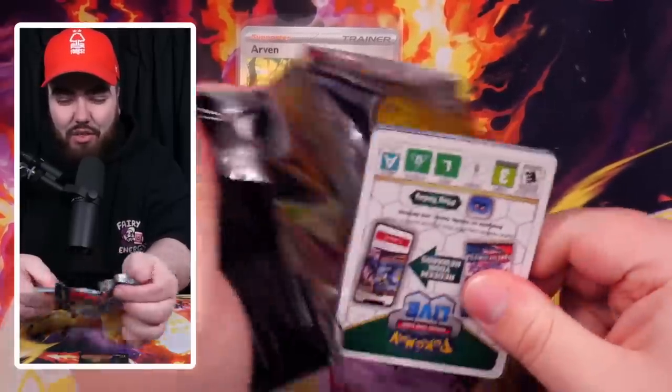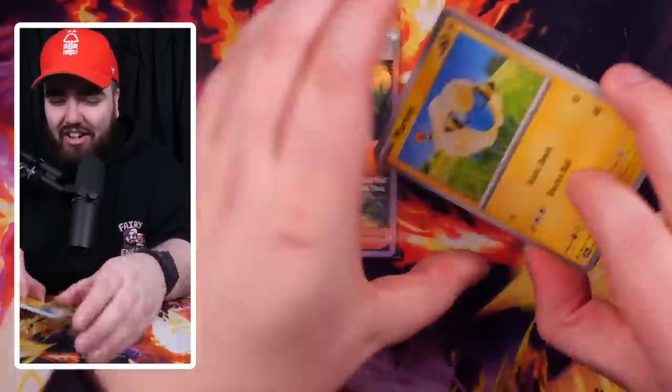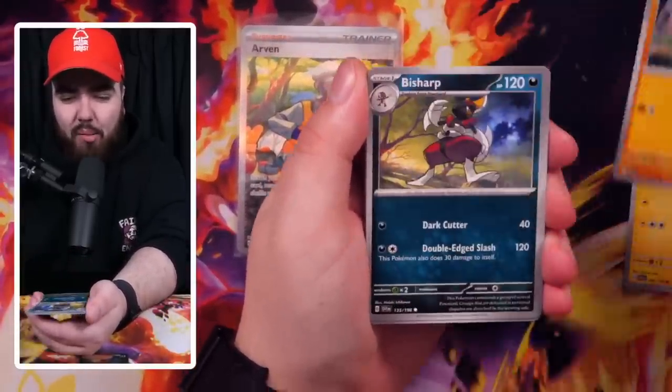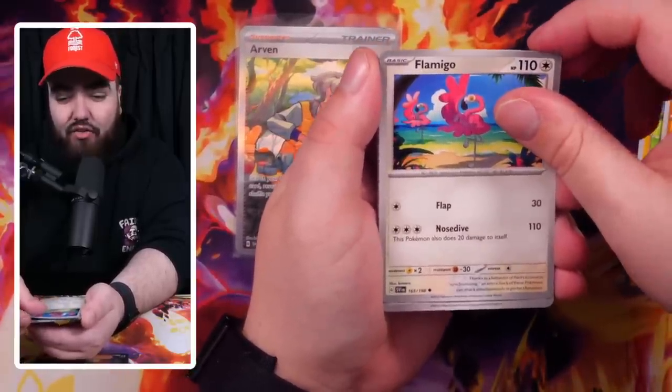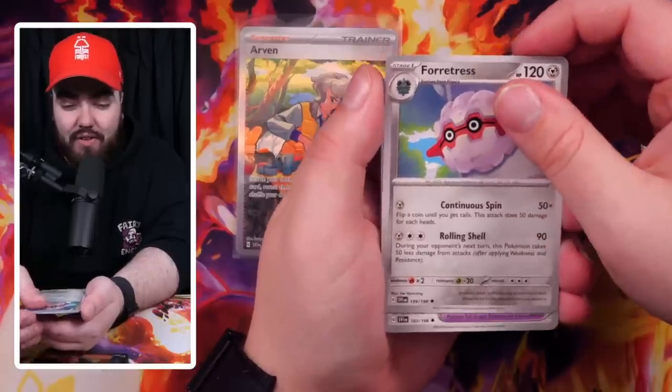This is so exciting already — I'm enjoying the thrill of this. All the code cards in my build-and-battle kit were all black code cards, and now the ones in the booster box seem to be all white ones — that's very weird. Third pack: we've got a Marit, a Silicobra, a Bishop, Raiolu, Flamigo. I saw the special art of Flamigo coming out in the next Japanese set — it looks unreal.